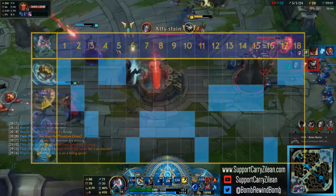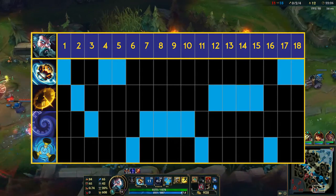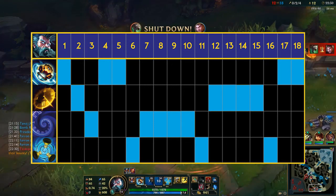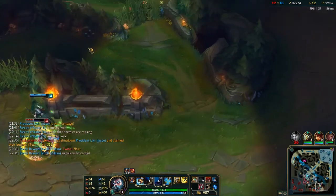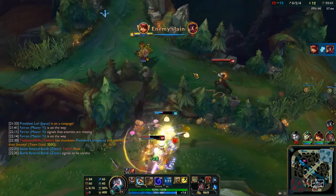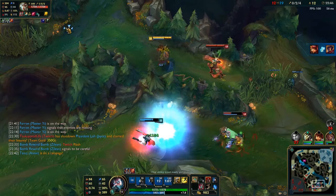As far as Skill Order goes, this one's a little bit strange. First, you're only going to want to take 3 points in Time Bomb per lane. Once you hit level 7, you're going to want to max Time Warp. Once that's maxed, then you're going to want to max Rewind, take your ultimate at the appropriate levels, and at 17 and 18 take your final 2 points in Time Bomb. You want 3 points early so you have burst damage in lane, but you also get the oppressive slow going into the mid-game by maxing Time Warp.